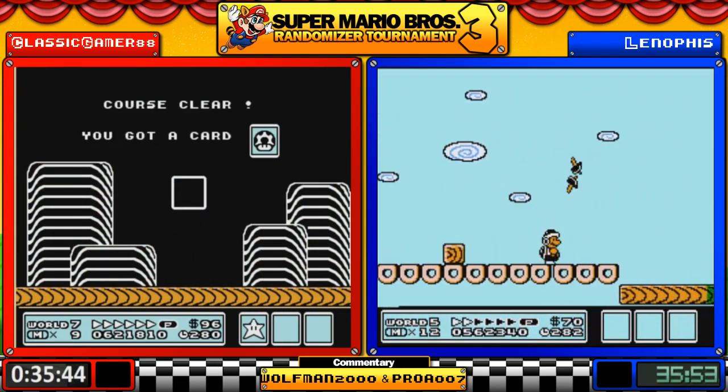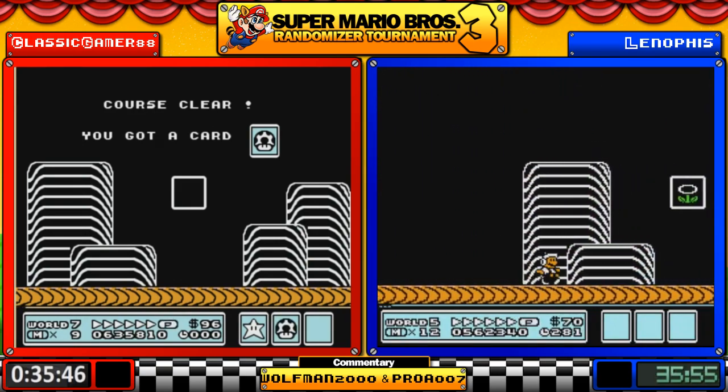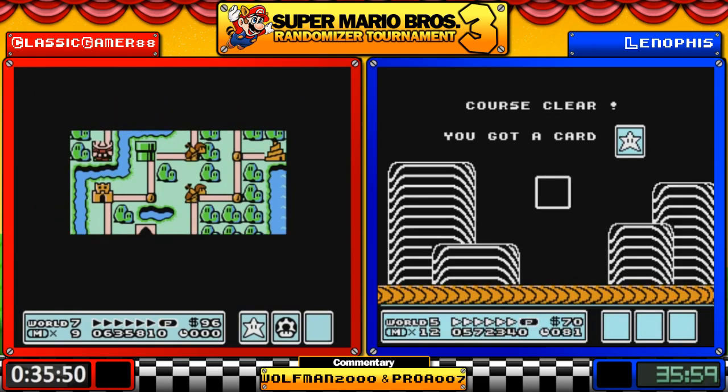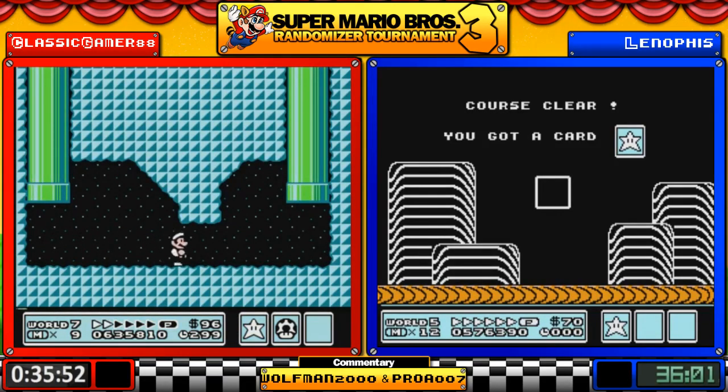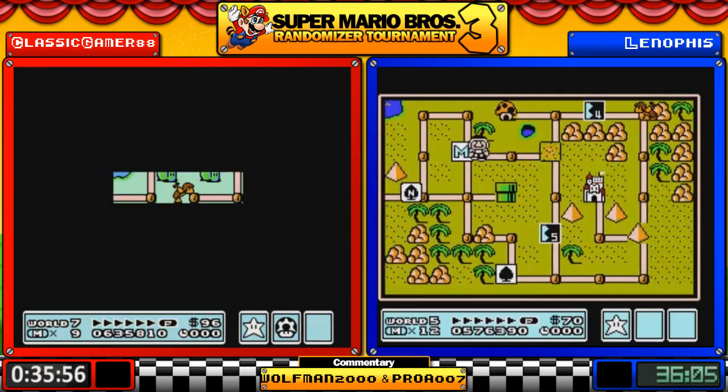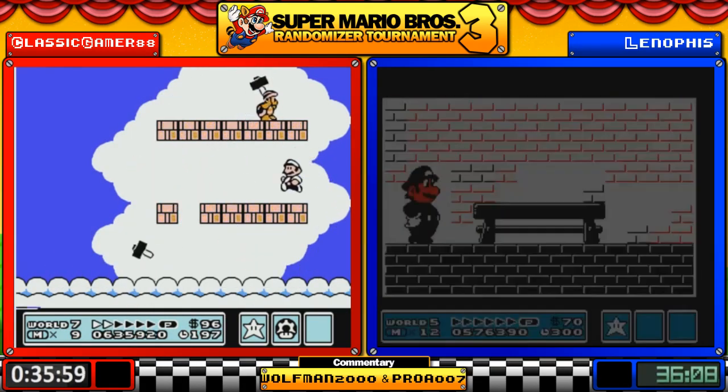Classic Gamer is actually ahead right now. The HUDs have been updated so you know the actual world position they're in — if you see 'World Seven' that means they're on their seventh world.